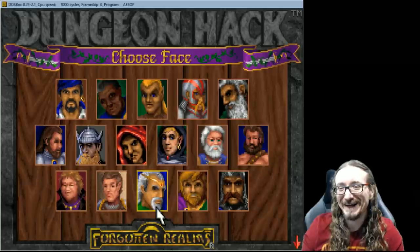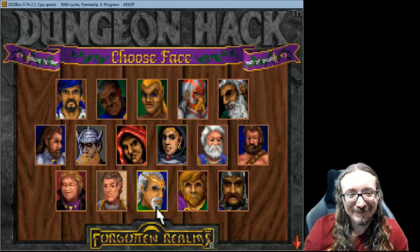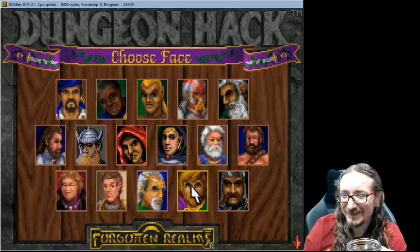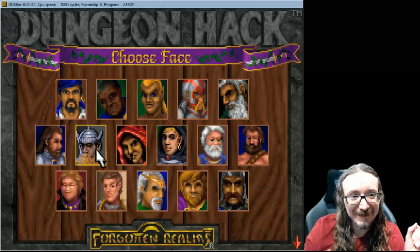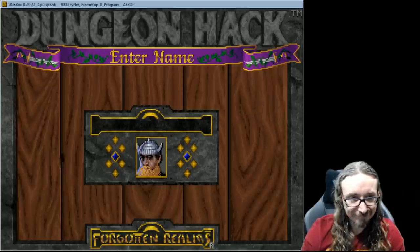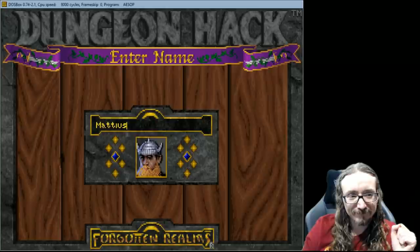Choose your face - we don't have that Gold Box thing where you match up heads and bodies. Why don't I go with the dwarf? I kind of like the mustache there. This is what I think of when I think of a dwarf. Enter the name: Matthias the dwarf. Alright, looks like we're in. Isn't that the Dungeon Master's Guide cover? I always loved this.